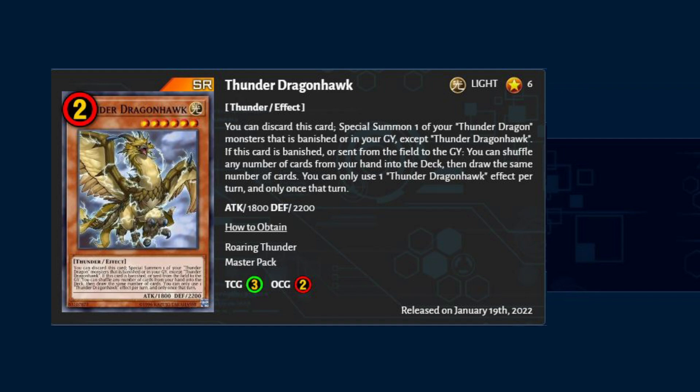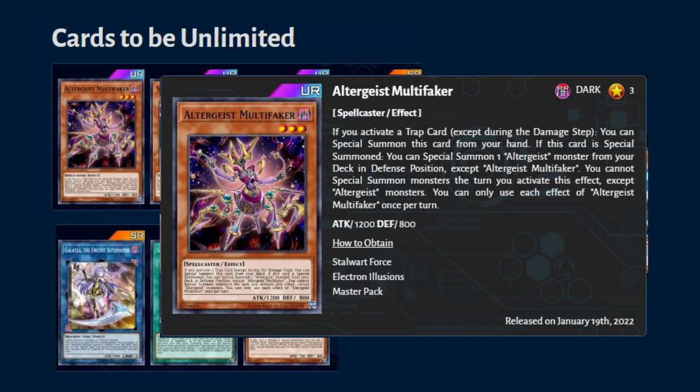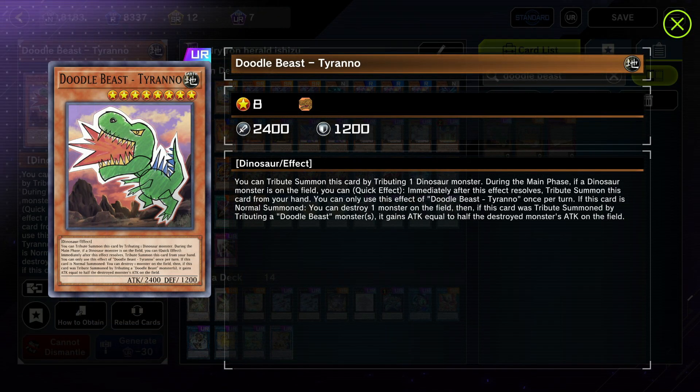Next are the unlimited cards. Altergeist multifaker was previously limited one, then limited two, and now it's unlimited. This is a warning for rogue decks — this deck plays like weather painter dodgy but can be devastating. We might see this deck rising again. Soul-eating oviraptor has become unlimited. With this I might rebuild dino's deck again. They recently got new support from the newest pack, Doodle Beast, and now with oviraptor unlimited, I'm sure dinos will rise up to tier 2 or even tier 1.